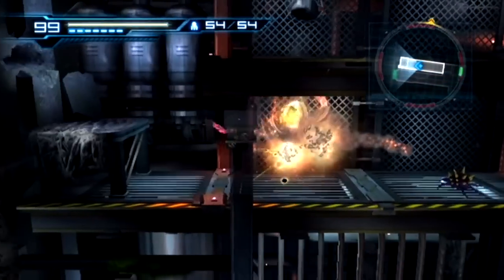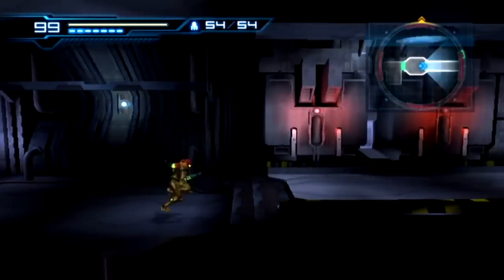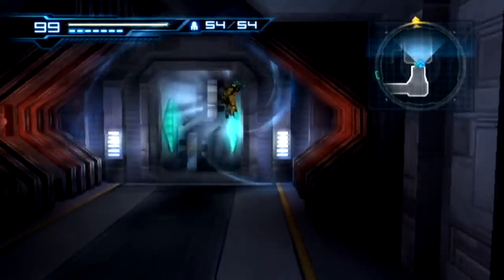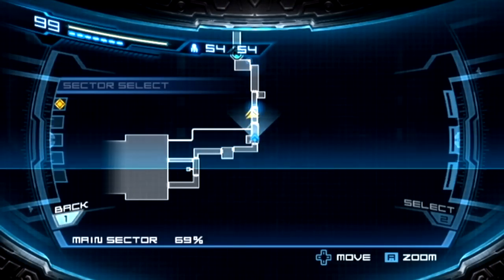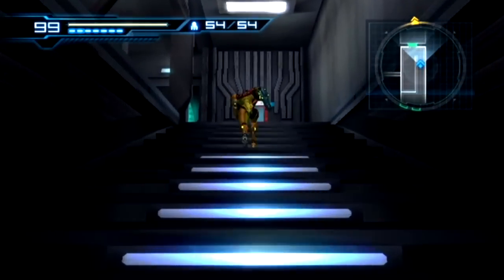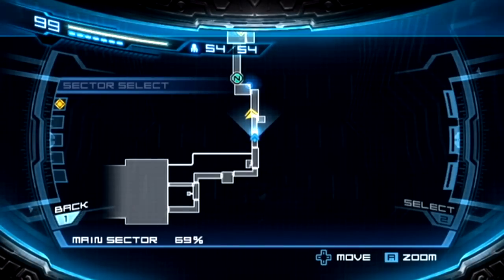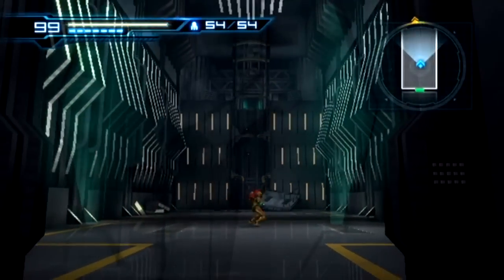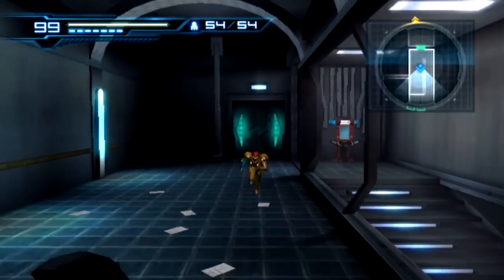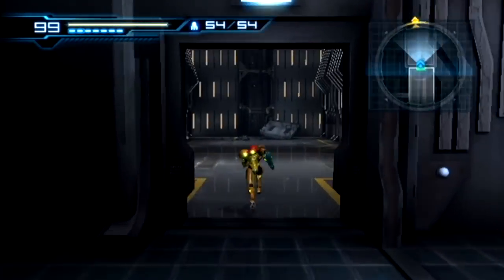The screw attack is going to speed up the process of getting to where we need to go, because we can just slice straight through any enemy that gets in our way. There are some items in the next room. We weren't able to get it before, but we can get it now. We're going to need some room to build up our speed booster because we're going to need the Shine Spark to get this.